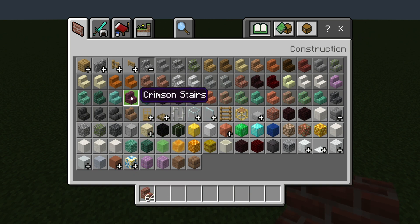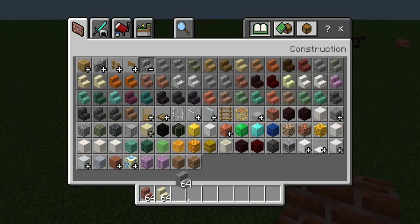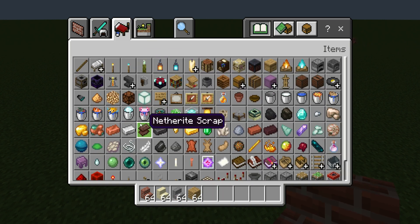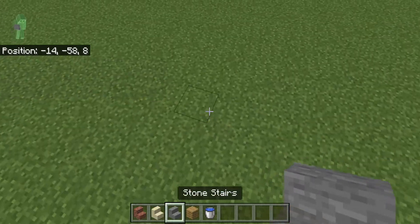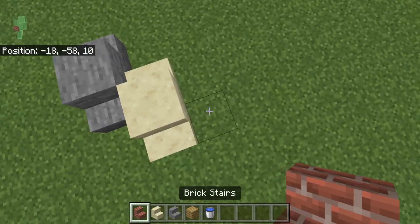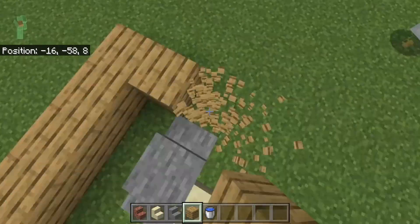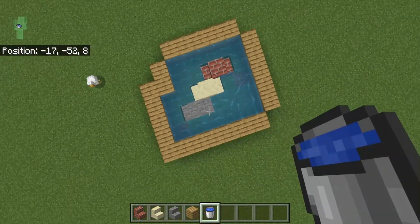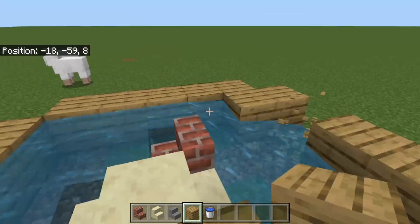The first thing I'll be showing you is diagonal blocks — I've got a few different blocks to show you. It's quite interesting; I saw it on another video and it looked really cool, and I figured out how to do it. You place stairs back to back, and then if you surround them with water they look more diagonal, because it's harder to see the sides. If you fly up they look really diagonal.